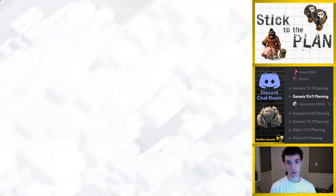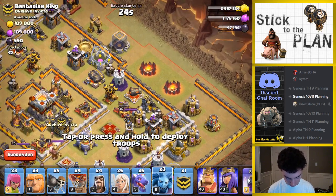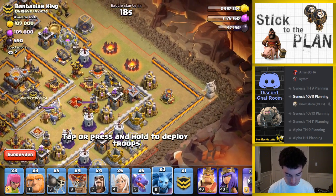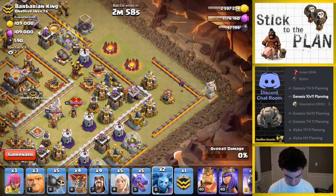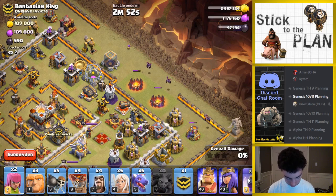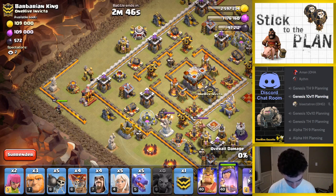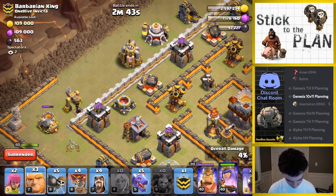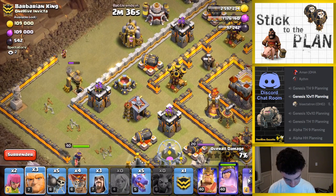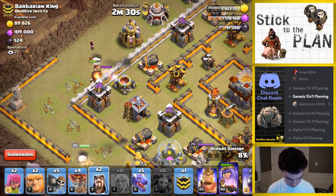Alright, start off with the little stuff — the minion. Starting the minion over at six o'clock first. Six o'clock doesn't really matter, the queen will get that anyway. See if the tesla pops — nope. Got everything I wanted there. Let's start the queen now. One, two, three, four, five. Wizard first — that way I get two wizards. Giant wizard... oh, I forgot that archer tower is going to still be up.